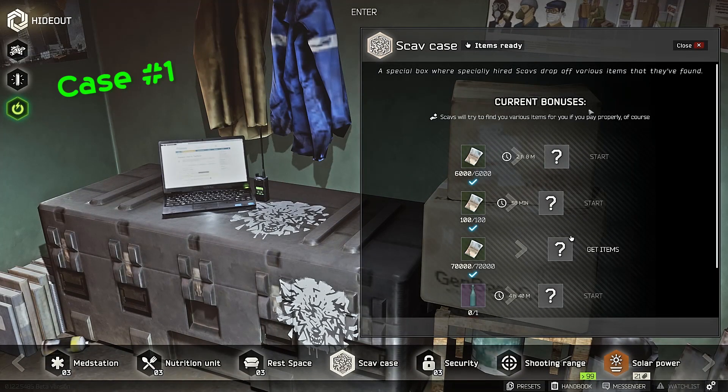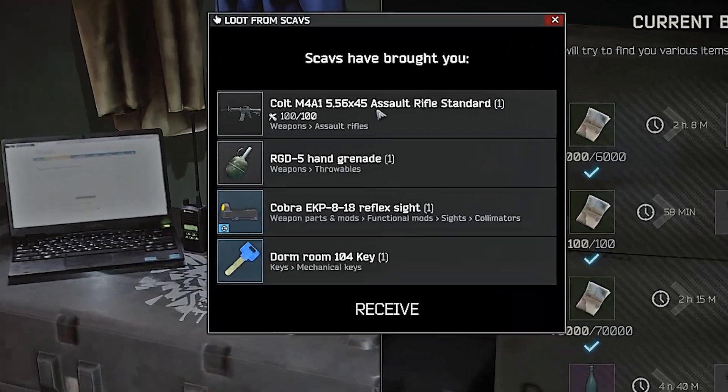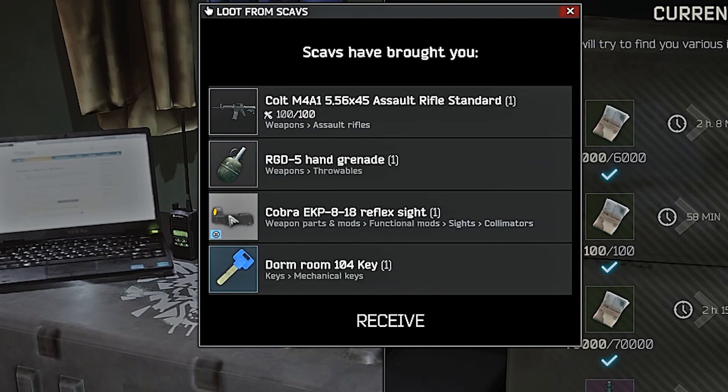I'm going to start passively doing a video on 70,000 rubles cases to see if they're actually worth it. Might do 30, but hopefully I don't forget. 70,000 rubles — case one: weapon, not worth it. Case two: dorm key, Cobra. I can just stick this on there and go into raid. Pretty much 80-ish K.